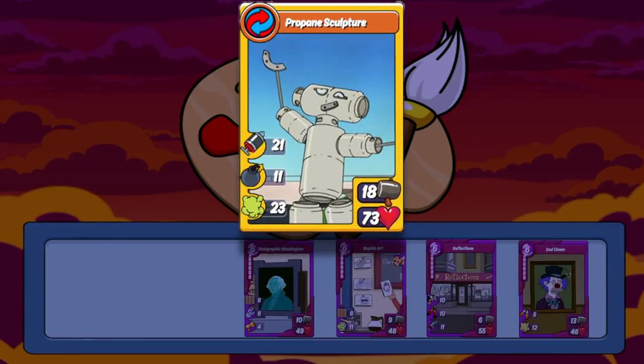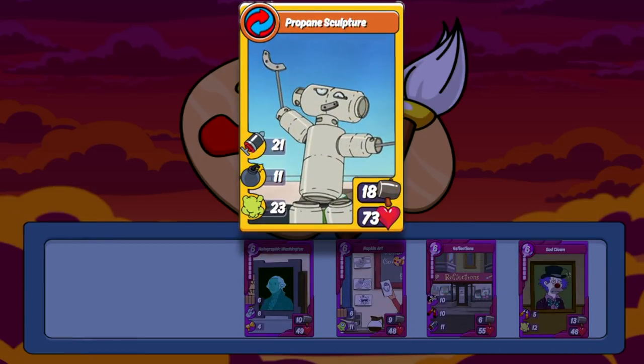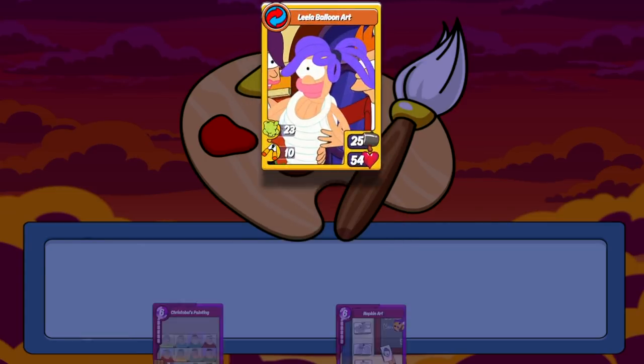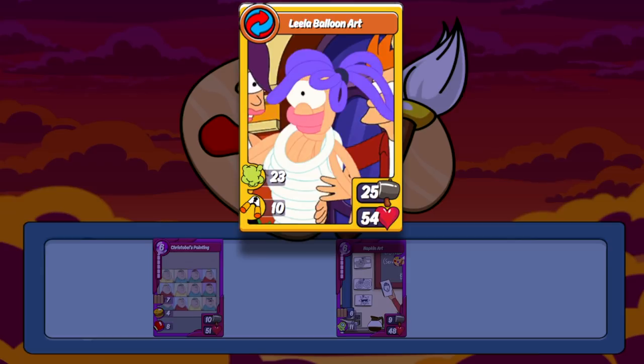You can also make Propane Sculpture with Peggy using a lot of the older items. Moving on to Leela, when paired with Buzzsaw you get Goddess of Beauty. This combo is pretty nice — the stats aren't anything too OP, but the skills are very nice. The hijack is a fantastic addition to keep control of the board in your hands, and the motivate is always a fantastic addition to any card or combo. You can also make the new Leela Balloon Art with some of the older items as well.